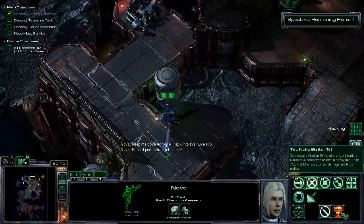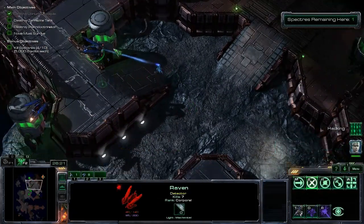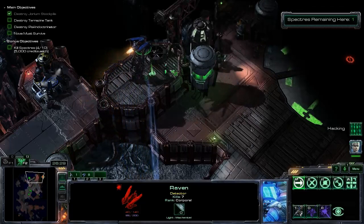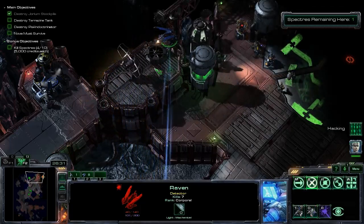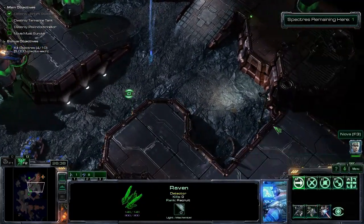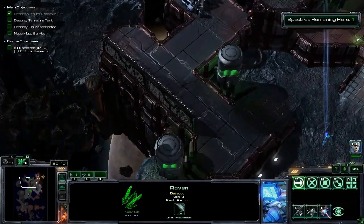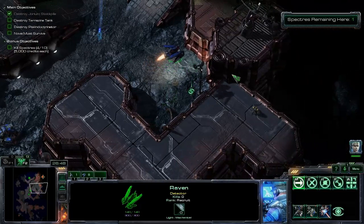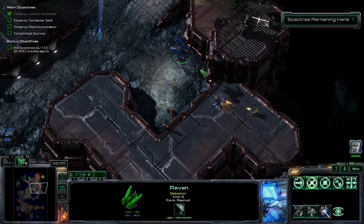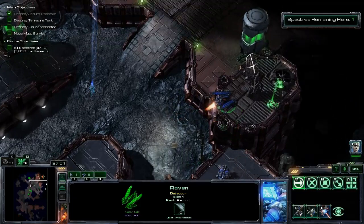Deal up to 750 plus 200 versus structures damage in a large radius. I don't really think I need it. Let me move this guy up here onto the high ground so I can see what's going on down there. Fascinating stuff. I suppose I should move this other guy to the other high ground. What was that? Oh, that was the turret. Nevermind. There's still a guy down there. Let me just drop the turret on him.